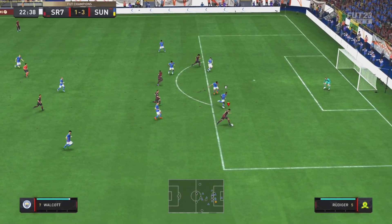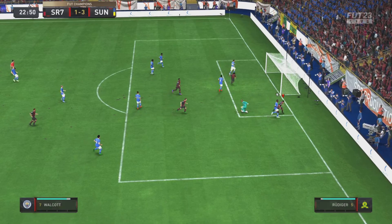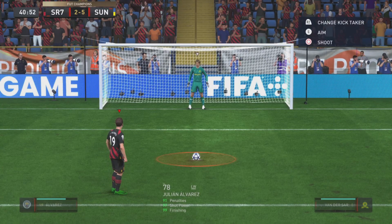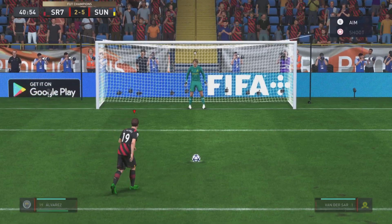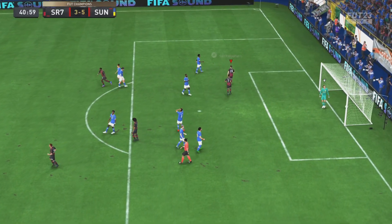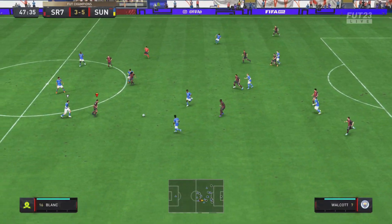Now with Alvarez again, we spot the run of Walcott, played through to him and we roll it past the keeper - great play, great finish. We step up for a penalty with Julian - absolutely no mistake made, he hammers this ball into the back of the net. Fantastic goal, fantastic finish.